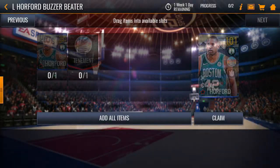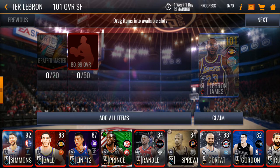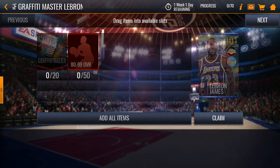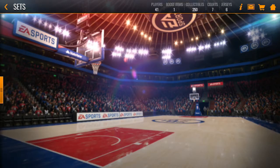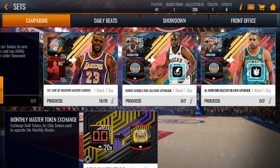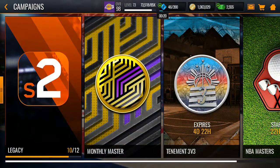Next we have the 101 overall small forward LeBron James. You need 20 graffiti masters and 50 elites to get him. I only have 11 elites, so let's see if we can get there — I'm going to keep sniping these guys. Next we'll go check out the campaign.